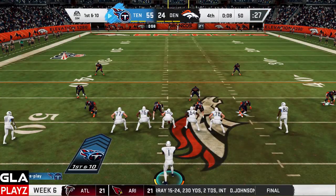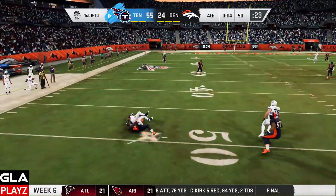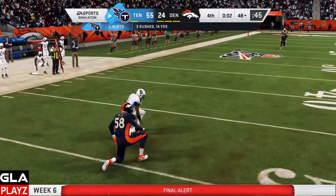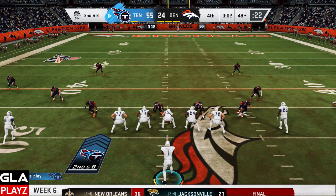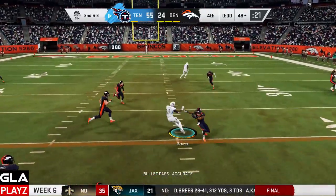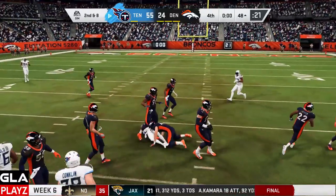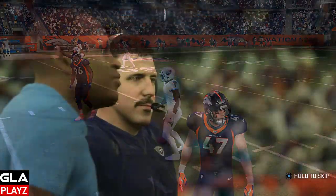First and ten at the 50 with only eight seconds left — still coming out. Running the ball with Jalen but Von Miller's coming after him — Jalen gets tackled at the 48. Second down with only two seconds left. One more play — Brown is open over the field — that's the last play of the game. Overall my team played great: Jalen had 500 yards passing, eight TDs, two picks.